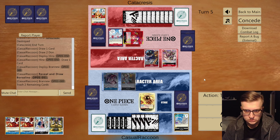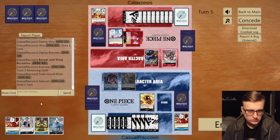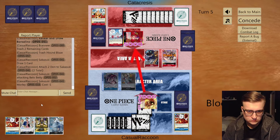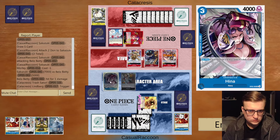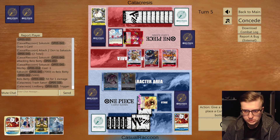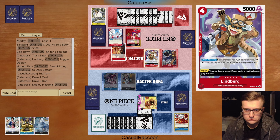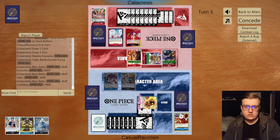Already seeing some improvement I think in comparison to the matches before coaching. Slowly, slowly we progress. Especially the turn where we drew the second Borzolino - as you saw when they start playing back-to-back big threats like Yamato or Katakuri and we want to answer them, Borzolino is much easier, especially if you have Hina or Ice Age in hand or even double Great Eruption, than going with the combo. Combo is good against decks that go wide and against mid-game threats around five cost, but when we have big boys, our big boy is Borzolino. Nice game, GG.